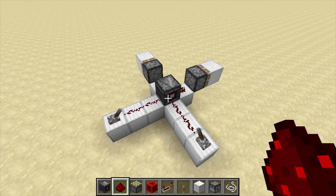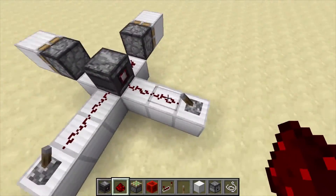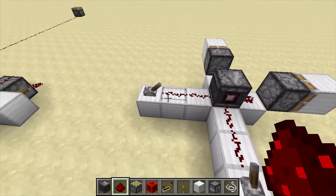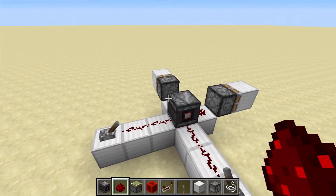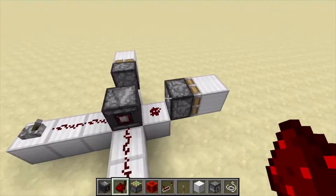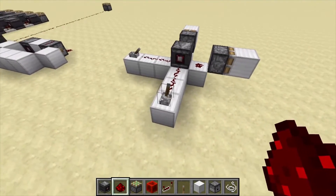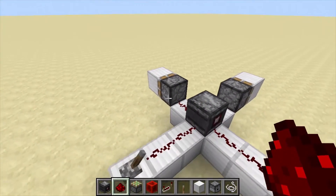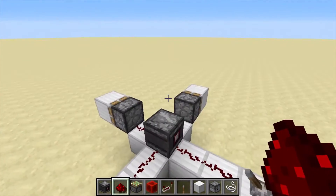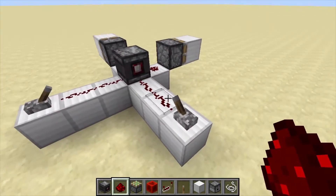For the final bit, we have a contraption which was shown in Mumbo Jumbo's video — the link will be in the description. In that, he showed a contraption where you can use observer blocks to make cross-sections of redstone. If we flick this lever, this piston should extend and retract, and when we flick the other lever, the other piston should extend and retract — and they should not be powering both of them, only one piston at a time.